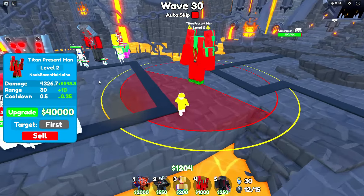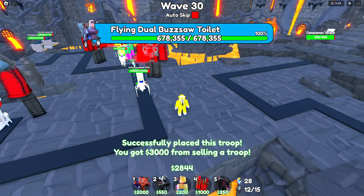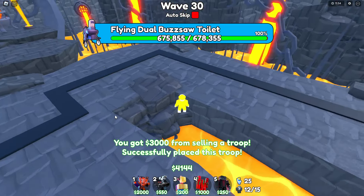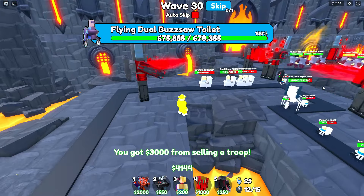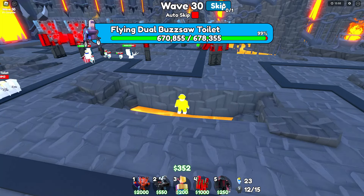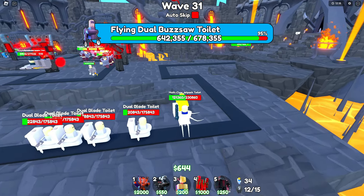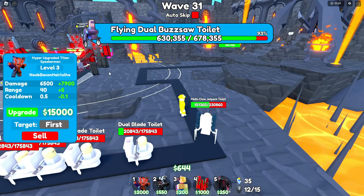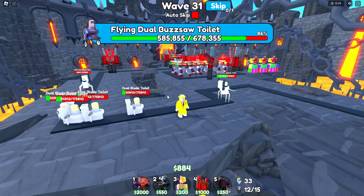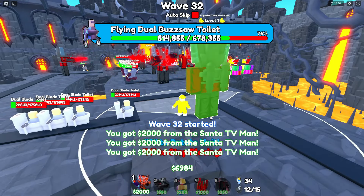I could upgrade this boy to level 3. Yeah, we're just gonna flood this place with the best ones — not the Titan President Man, I'm gonna sell that one. I'm gonna place two of you, my golly. I'm gonna sell this one as well. And then after that I'm going to put another one and upgrade this one to level 4. He's upgraded and he's doing good. I'll put that one to level 3 with $6,000. And hopefully this doesn't fail me — we've got a multi-claw toilet and a dual bustle toilet coming straight at us.